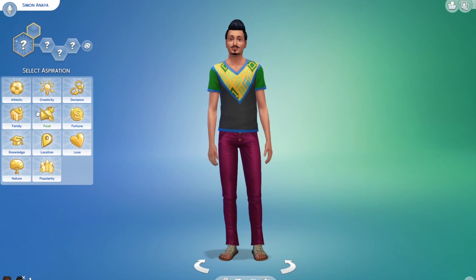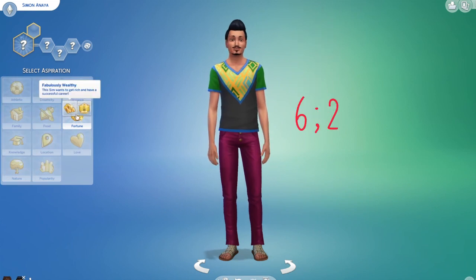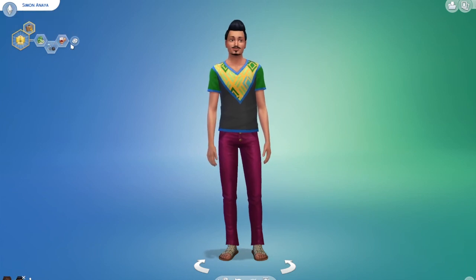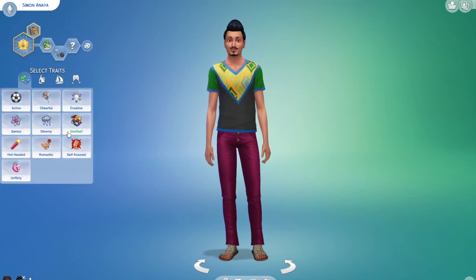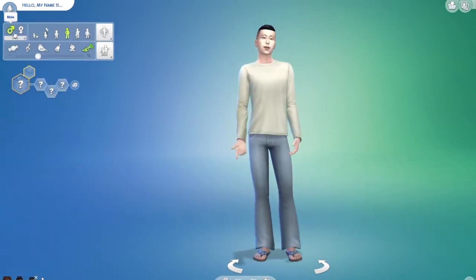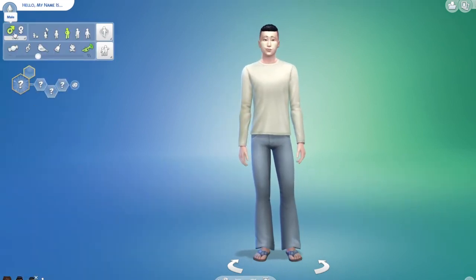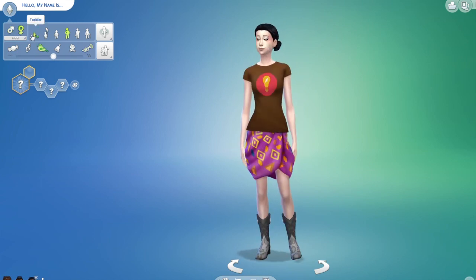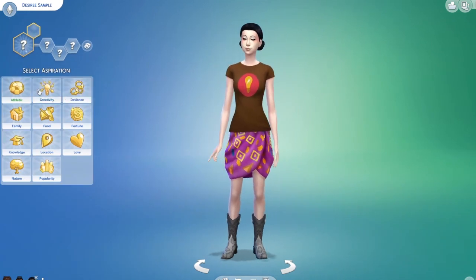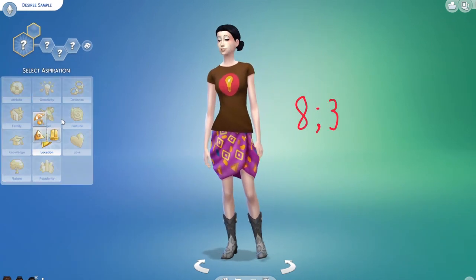So here's Simon — he wants to be a Mansion Baron. We got rid of the snob trait and made him erratic. That's how we did that. Just going through and randomizing sims, trying to fill up the household. I wasn't really paying much attention to them because I wouldn't be playing any of these sims.